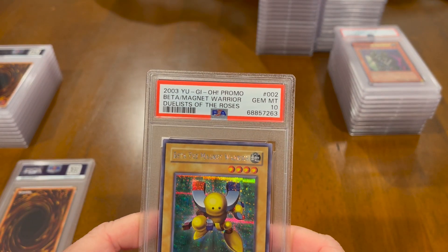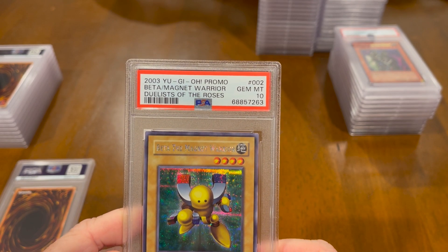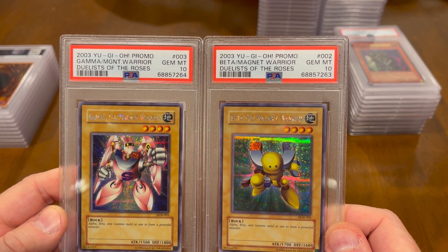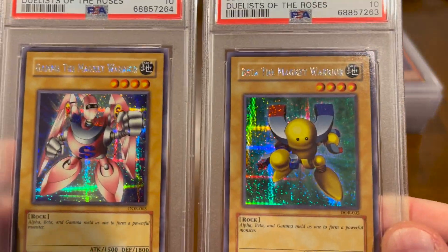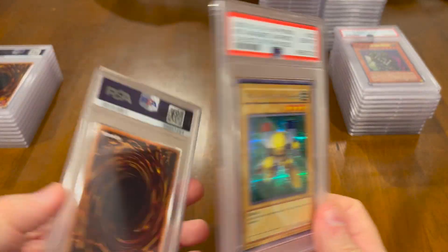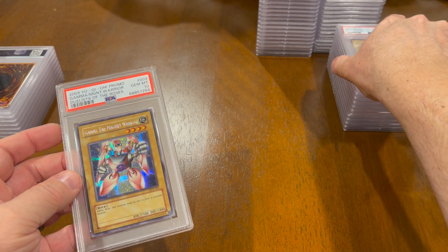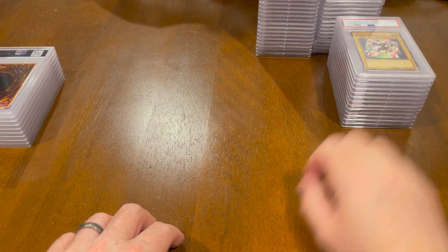This is a little bit disappointing because I have Alpha, Beta, and Gamma all in here, and two of them got 10s — Beta and Gamma got 10s. Alpha probably is in one of the other piles, but it did not get a 10 — it got a 9. But these are perfect cards. Look at these things. These came in the Duels of the Roses, and they are so sweet. I even have the empty box if someone wants — the Duel of the Roses box — if you want the empty box plus the three cards, let me know.